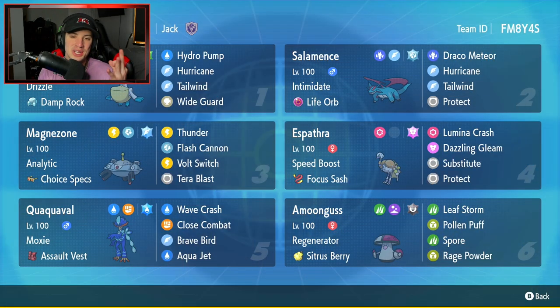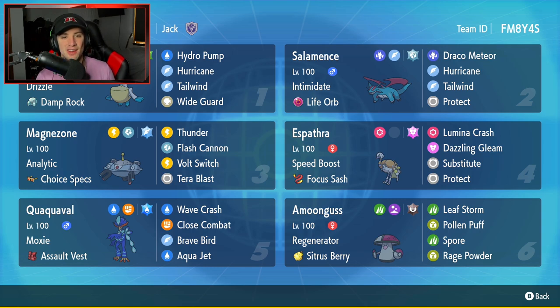There it is - 3-0 for today's video! You guys gotta love it, absolutely dominated the ranked ladder today. We got to use every single Pokemon - Magnezone dropping Thunders big time, Pelipper always being a dog, Salamence dropping Draco Meteors, Espathra and Quaquaval doing work, and my boy Amoongus with that Leaf Storm picking up the big KO. That's going to be it for today - if you enjoyed, smash that like button, click the big red subscribe button, you guys rock. Spend spots every day, I'll catch you on the next one. Peace out!